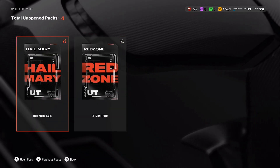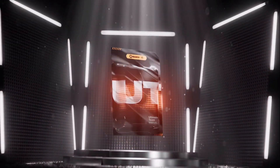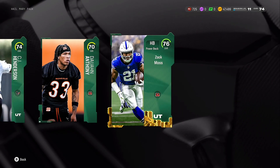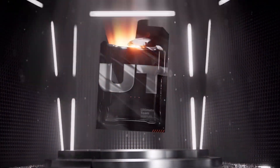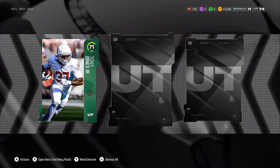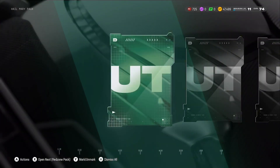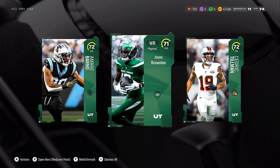Let's go into these Hail Mary packs. I think the Red Zone pack is the best one we got. Hail Marys aren't great. We actually got a CoinQuickSell - Zach Moss. CoinQuickSells are super easy to get in this game. Let's fly through these - Robert Hainsey. Let's see what we can get at this one, probably nothing, maybe an Elite. No, we got Cedric Tillman - he might be a little fast but we don't need him.